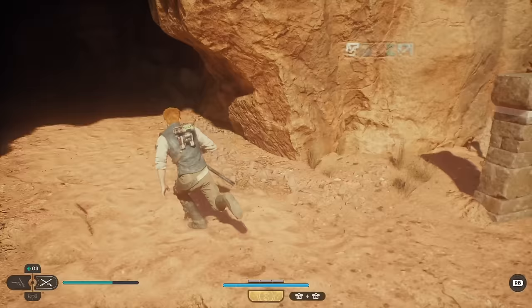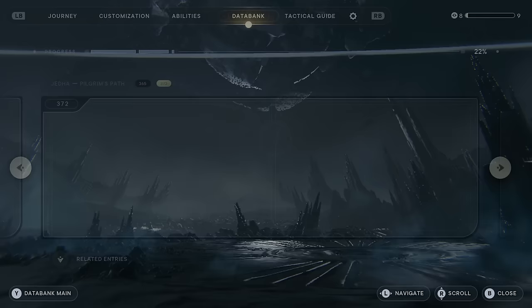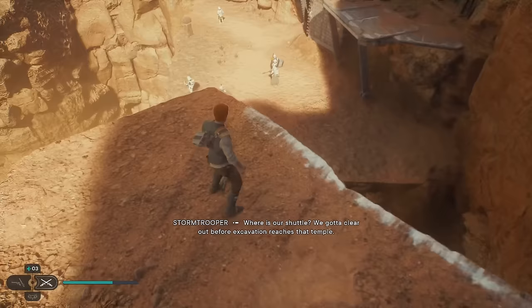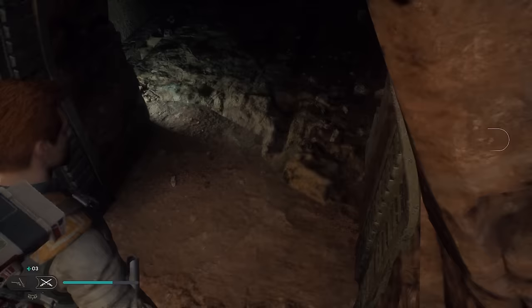I almost fell because he just stopped wall running immediately. There's an echo if you want to grab it — I'll grab it real fast. We're still on 'reach Pilgrim Sanctuary' so let's keep going. It wants me to wall run across — I assume I don't need to fight those guys, so we'll just ignore them, then open this.